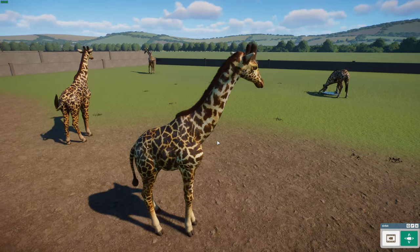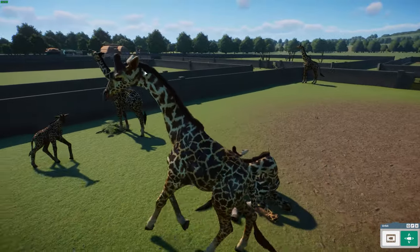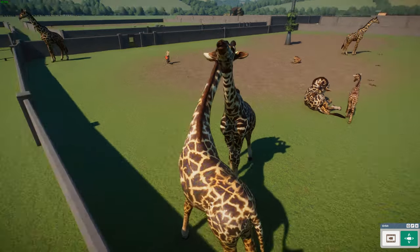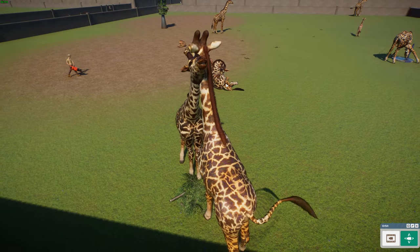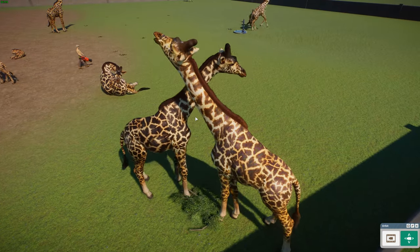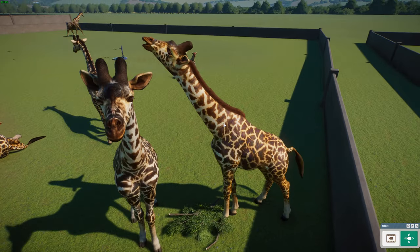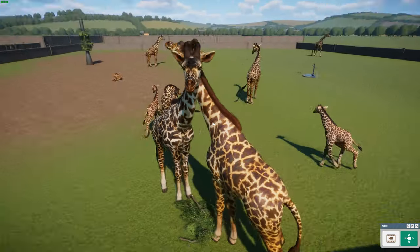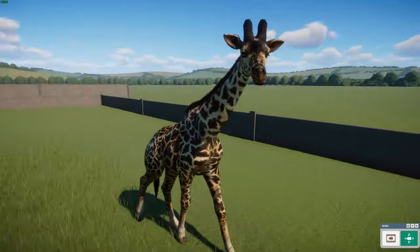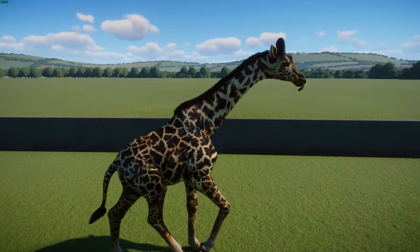The Maasai giraffe is pretty well distinguished from other giraffes by its very charismatic jagged spots, which get darker as large males age. They are geographically ranged across southern Kenya and all of Tanzania. Genetic evidence supports their species-level distinction. They are also the largest species of giraffe and the tallest animal on Earth — you can see some wonderful variation here including a big male.